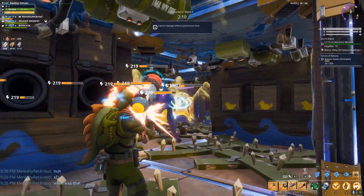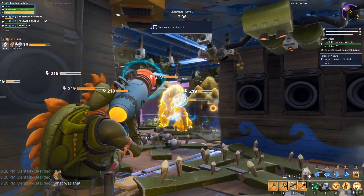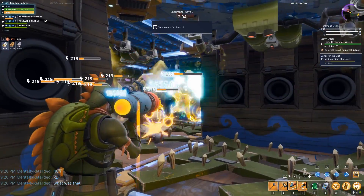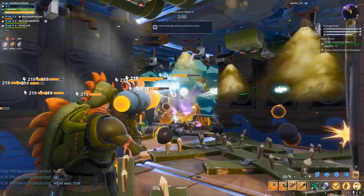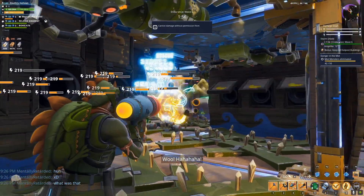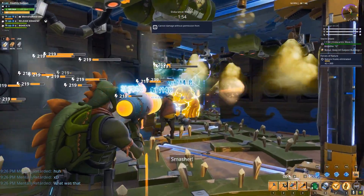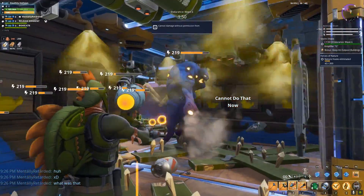With durability it gives you 43 shots, which is one of the best durability rocket launchers in the game considering how much damage it does. Just for a quick example, the snowball launcher fully perked up only hits for like 30,000 to 50,000. This hits for anywhere between 350,000 and 700,000. So this is how I would roll it up.